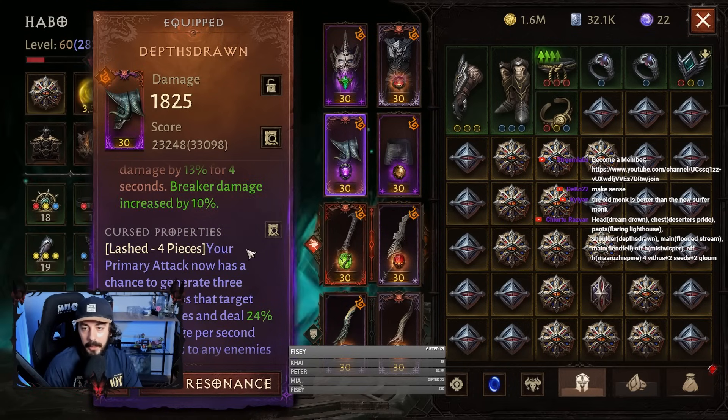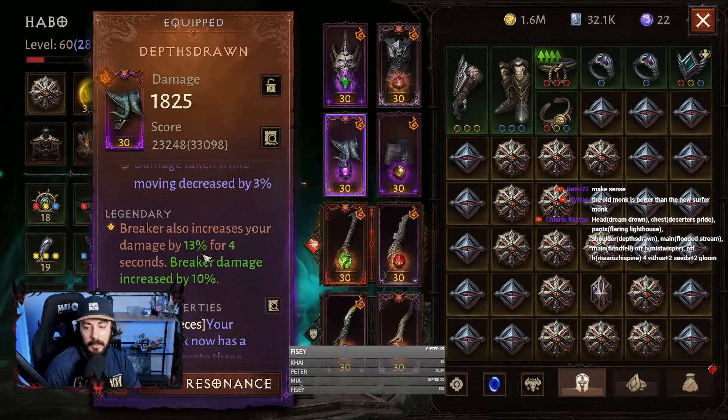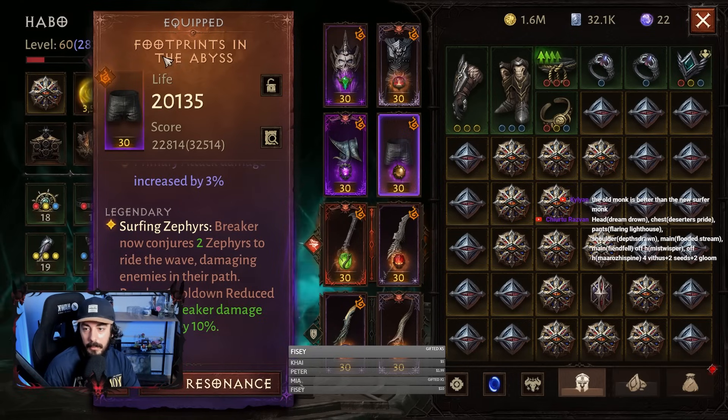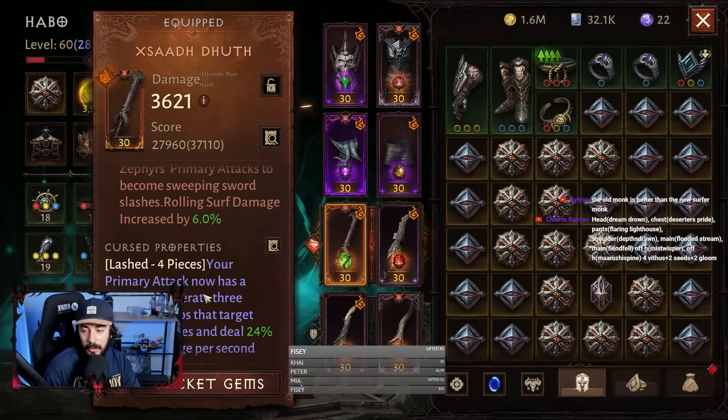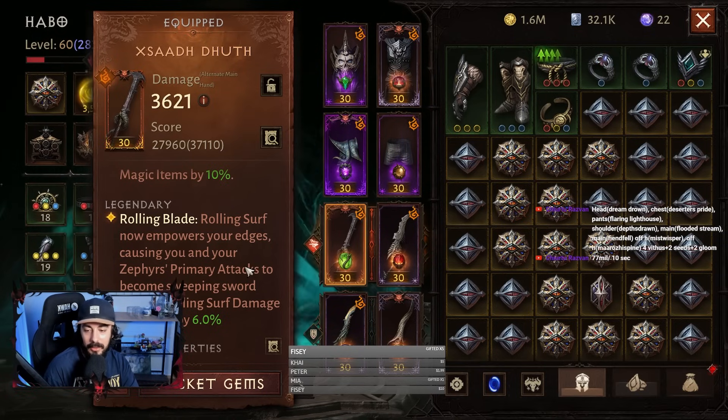For the shoulders, we have Depth Drown — it increases our damage when we use Breaker, and these numbers will go up when we reach Master Level 4. Right now I am at Master Level 2. For the pants, we have Footprints in Abyss — Breaker now conjures two Zephyrs to ride the wave, damaging enemies in their path. For the main hand, we have Dessessence — let's call it Rolling Blade. Rolling Surf now empowers your edges, causing you and your Zephyrs' primary attacks to become sweeping sword slashes.